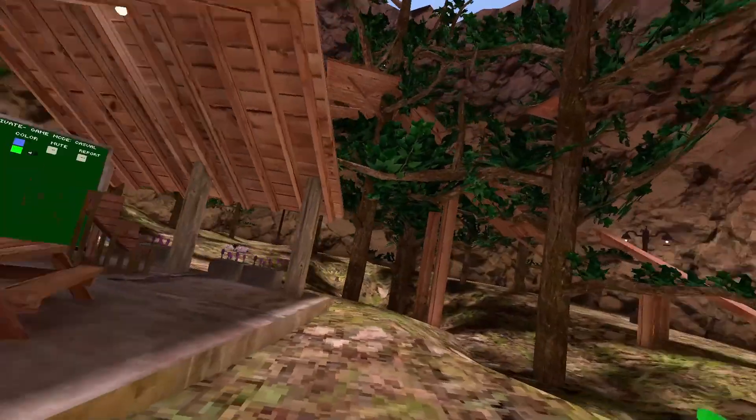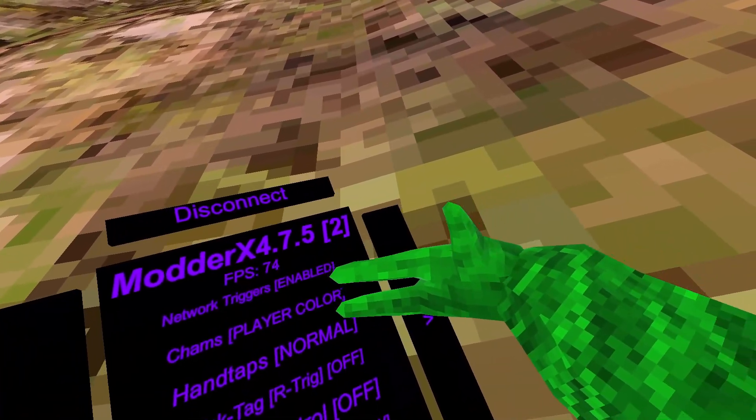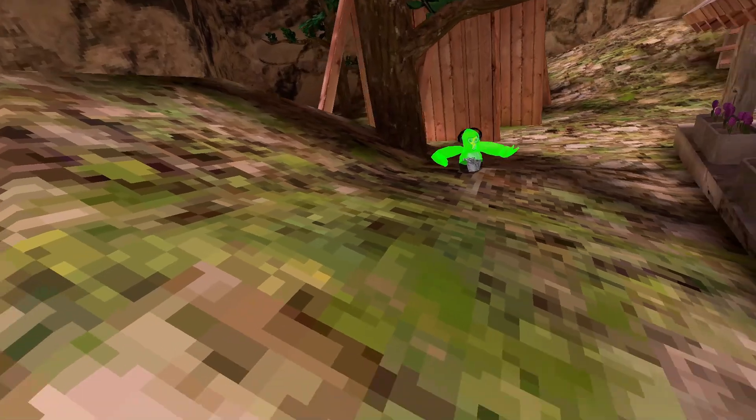Chams — just chams, but with player color, you can see that. Then chams infections — if they're not tagged it'll turn green, but if they're tagged it'll be red.